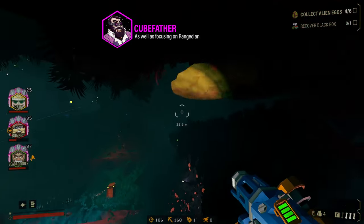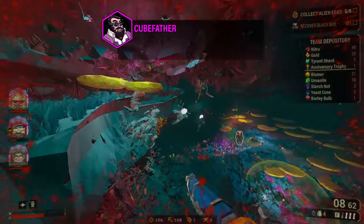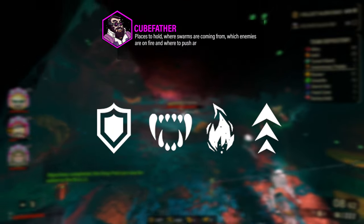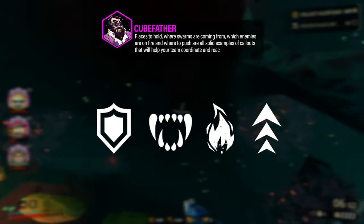As well as focusing on ranged and grabbing enemies, Scout should try to help the team with information callouts. Places to hold, where swarms are coming from, which enemies are on fire, and where to push are all solid examples of callouts that will help your team coordinate and react in good time.